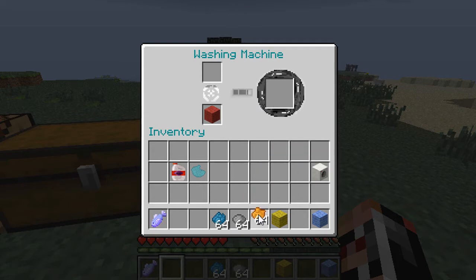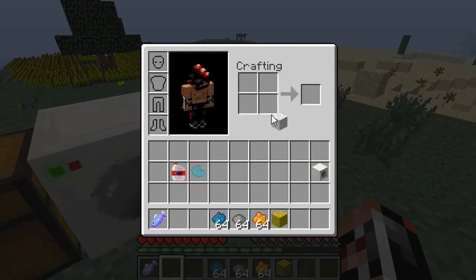Then you'll be able to dye it whatever colour you want. It works like fuel in a furnace — it'll still carry on de-dyeing. You can see that the bar shot up again, and then you'll be able to recolour your white wool and change it to whatever you want.